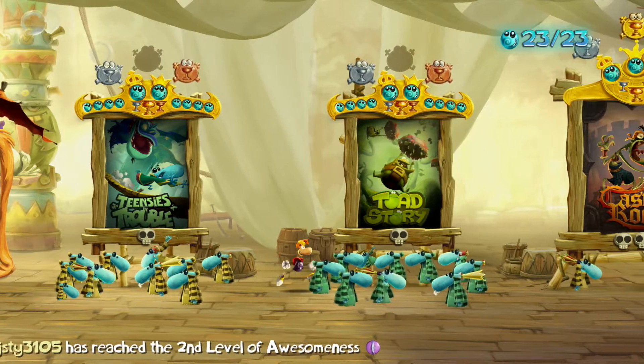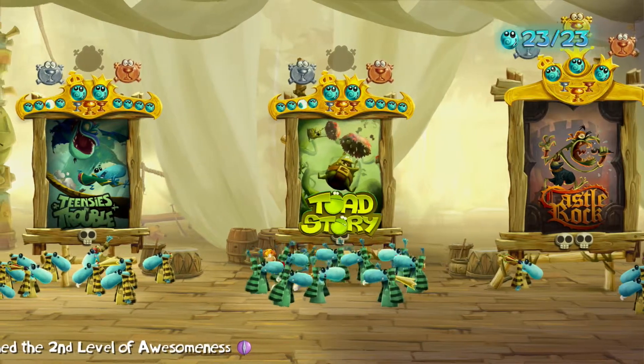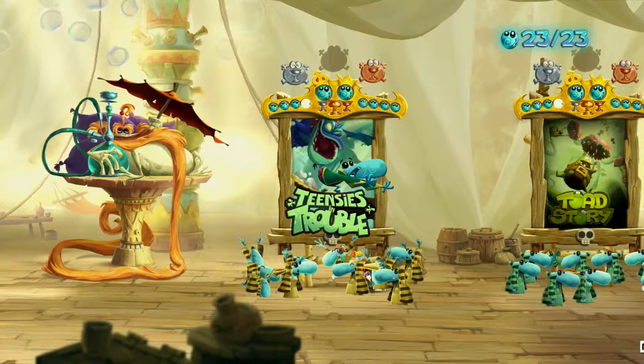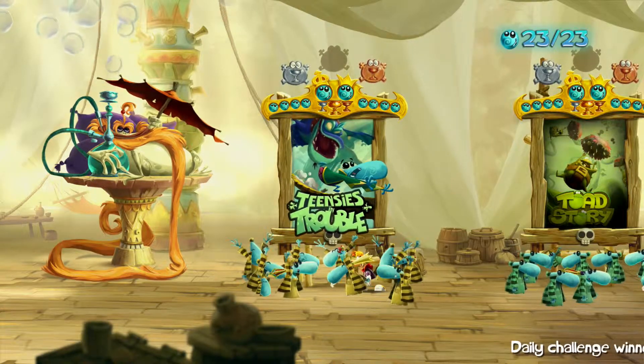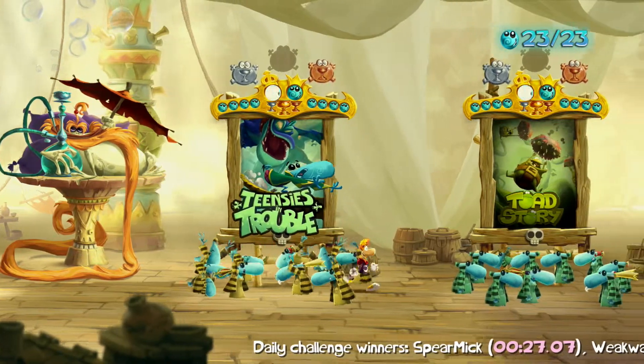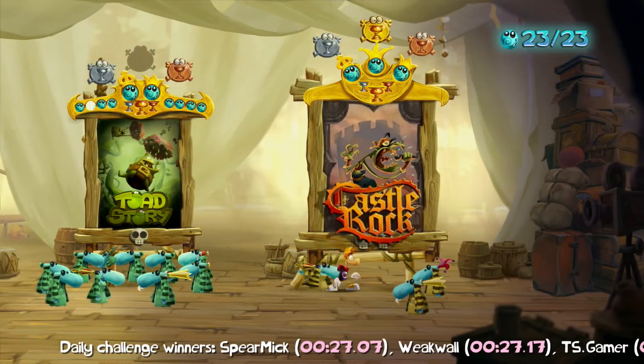Also worth noting is that you get these levels here. You got TNCs in Trouble in the original demo, but after things getting delayed, they decided maybe they should do something a bit better, and they've stuck in Toad Story and Castle Rock.